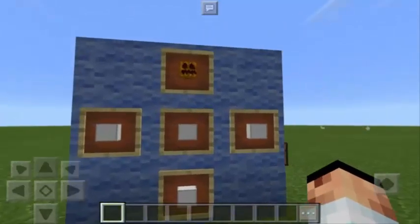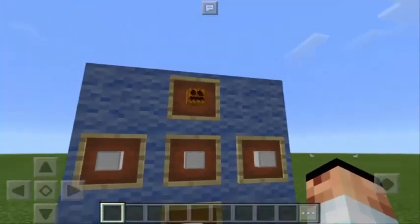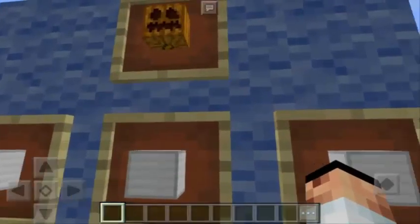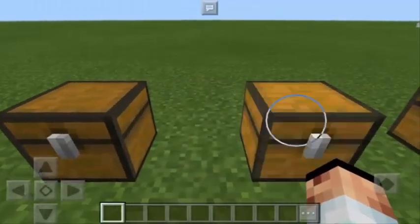We're going to need 4 pieces of Iron Blocks and also this one — the Pumpkin. Let's go here and grab the items that we need.